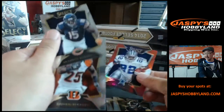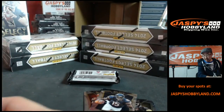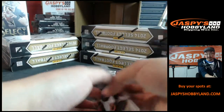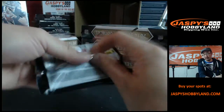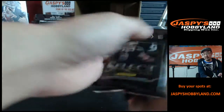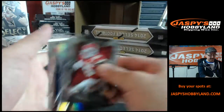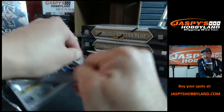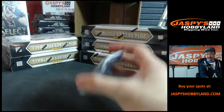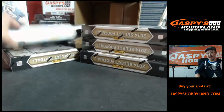Emmitt Smith, nice — Emmitt Smith numbered to 99, going to Dallas Cowboys, Jason C. Sandy Reese Perry. And the last pack — got some Minnesota guys in here going nuts with that. Chris Long. Next box!